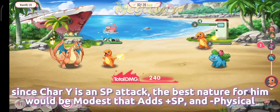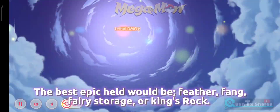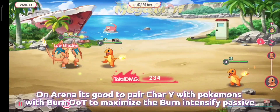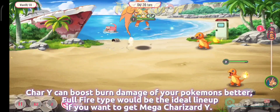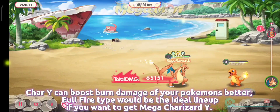Since Charizard Y is a special attack type, the best nature for him will be Modest, which boosts SP Attack. The best epic held items would be Feather, Fang, Fairy Storage, or King's Rock. On Arena, it's good to pair Charizard Y with Pokemons that have Burn Dot to maximize the Burn Intensify passive. Charizard Y can boost burn damage of your Pokemons. A full Fire type lineup would be ideal if you want to use Mega Sherazard Y.